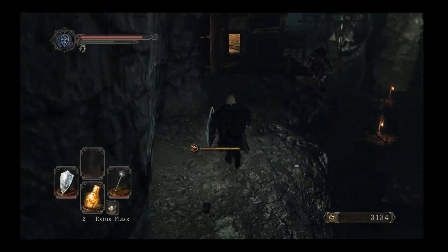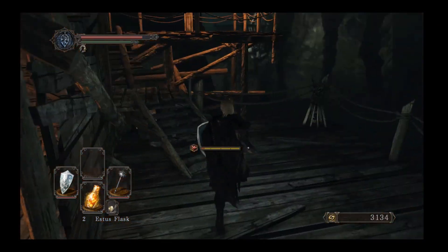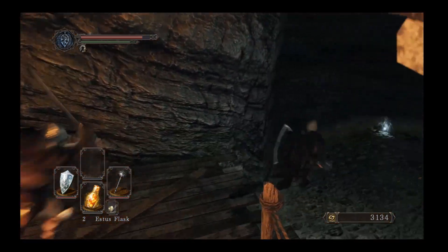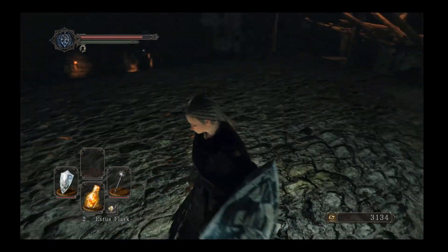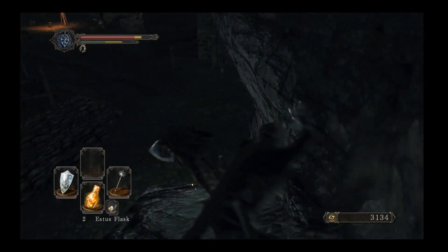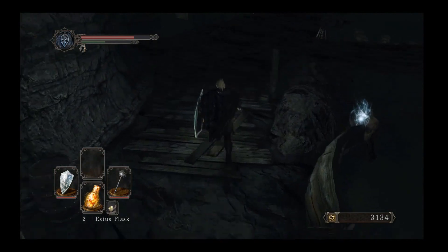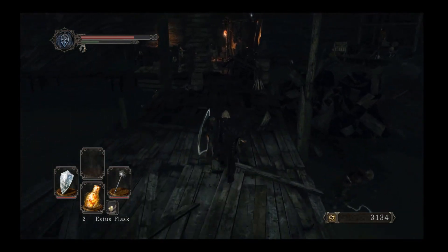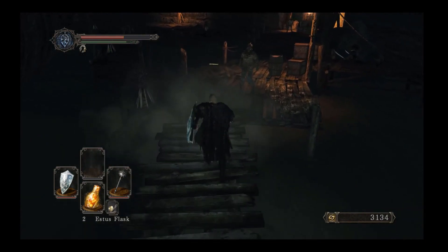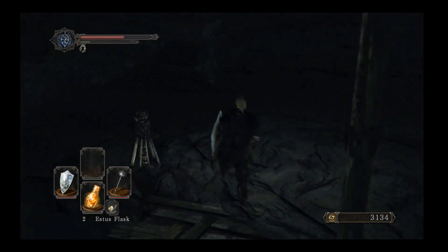We'll be doing a similar strategy where we only hit the boss once or twice so you can defend and allow the phantom to do most of the damage. If you want to make this more challenging, feel free to not use the phantom. That item in the corner — feel free to skip it if the guys are on your tail. This hollow is going to hit you in the back — he almost always does, just ignore him, don't get knocked off, and keep going. We're going to head to the bonfire to reset all the enemies that have spawned and are chasing us.